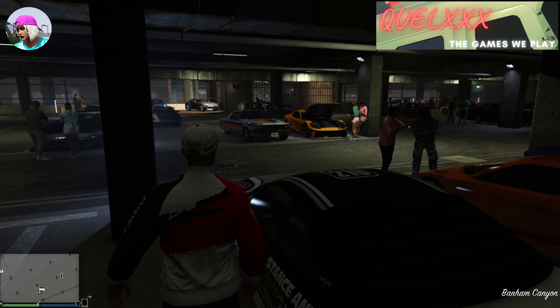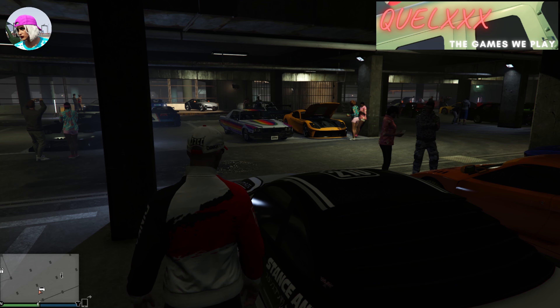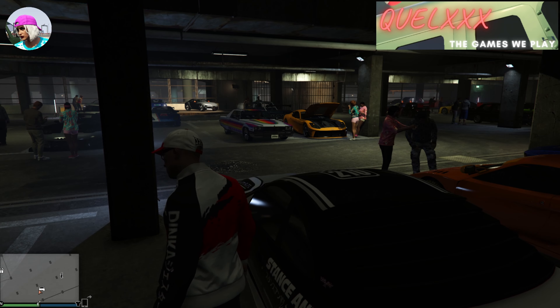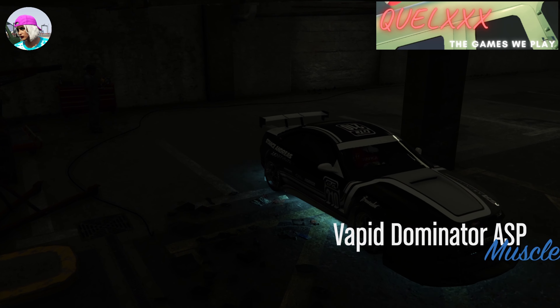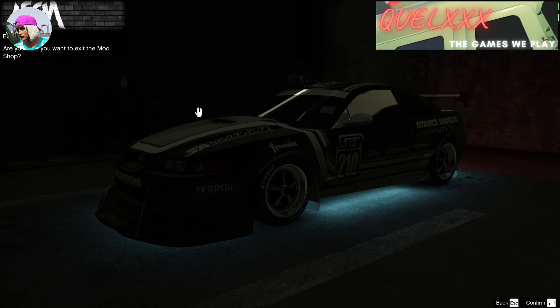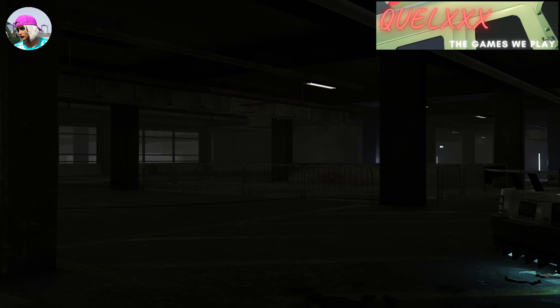Once you are inside the LS Car Meet, get back into the vehicle. The next thing you want to do is exit the LS Car Meet. Note however, the moment you exit and you see that you have spawned outside, you need to immediately press G. What we want to do is bring ourselves back into the car meet modification menu. Exit and press G, and if you have glitched out and done this correctly, it will spawn you into the modification menu inside the car meet where it is empty. All you have to do is exit so we can continue with the next part of the glitch.